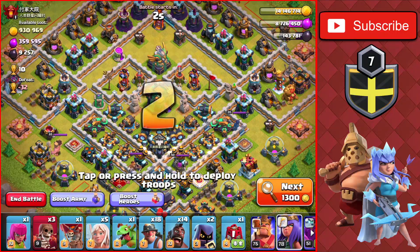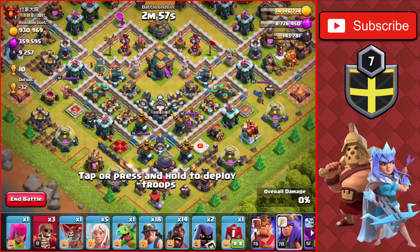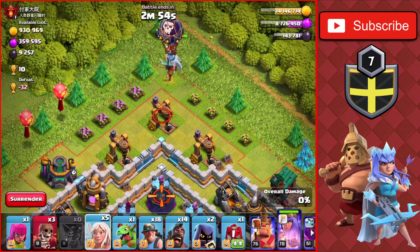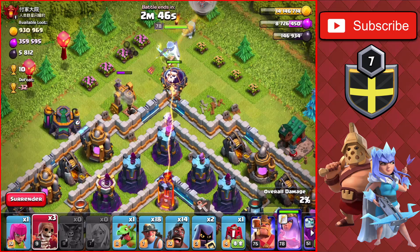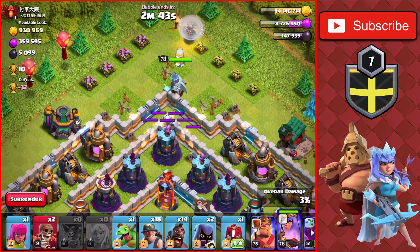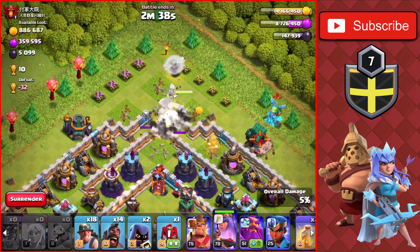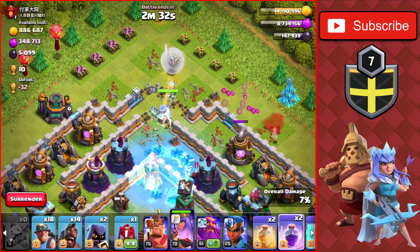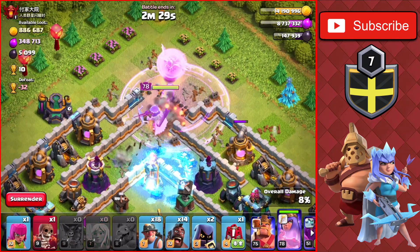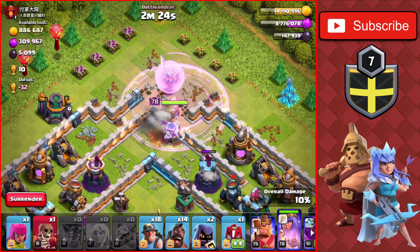We found what looks to be the final raid of the day — a TH14 worth 900,000 gold. We'll go from the top of the base, taking out dark elixir with the Queen and healers heading into the base. We drop a wall breaker once she finishes the last drill, then drop another immediately after. We drop a baby dragon on the right side and a Freeze for the Inferno Tower, plus a Rage for the Queen heading in toward it.